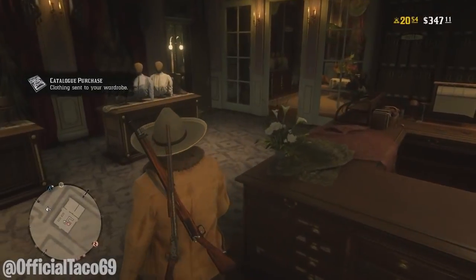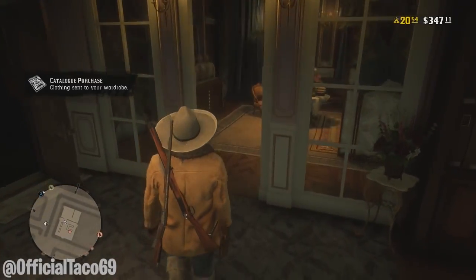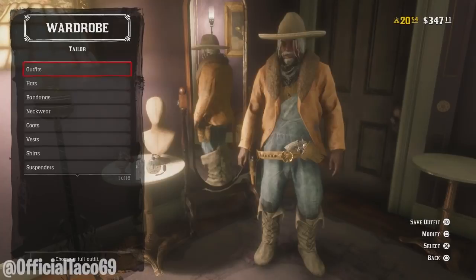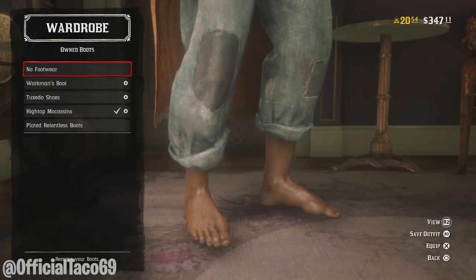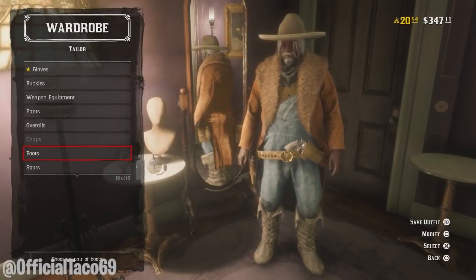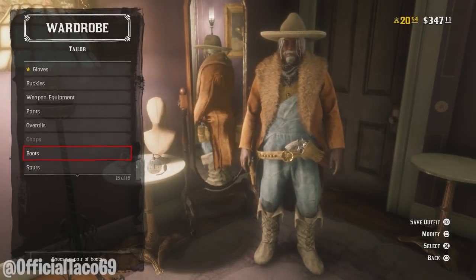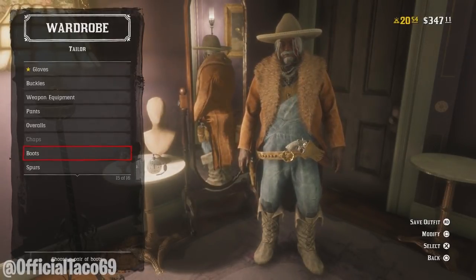Now you're out of the catalog. What you want to do is head to the back of the tailor. In the back of the tailor, you guys have options to go into your wardrobe, and that's what we're going to do. Keep in mind, you are still holding L2 this whole entire time. Go to your wardrobe, and then go to your boots. Once you're in the boots option, all you want to do is hit circle and back out. As you can see right there, I currently have the bison jacket on me right now.